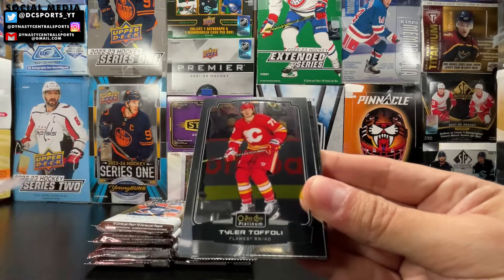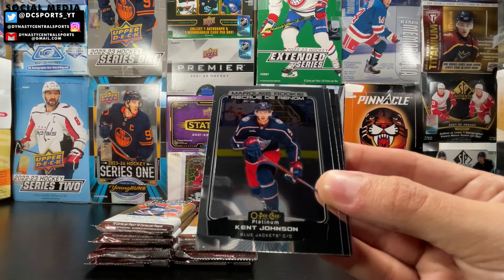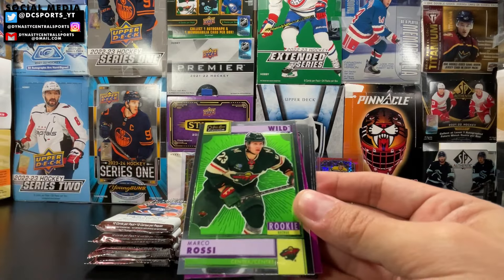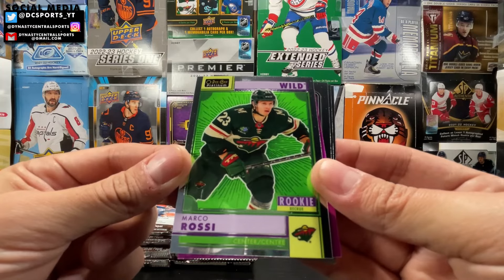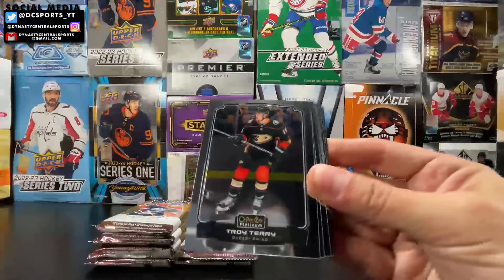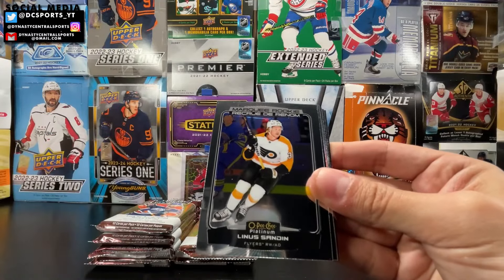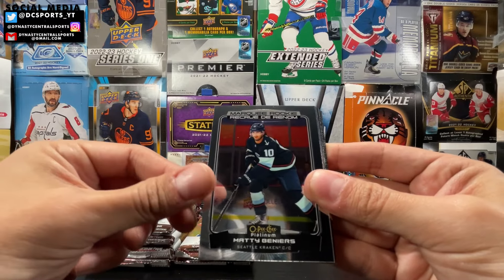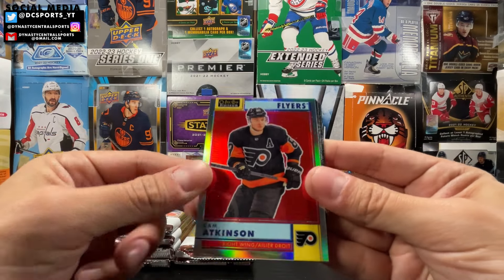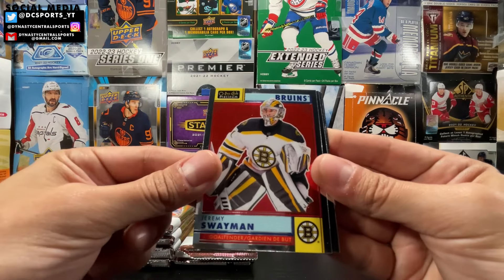Timmy Stutzle, Tyler Toffoli, Sidney Crosby, Nick Schmaltz, Kent Johnson — Marquee Rookie. Riley Walsh Photo Driven. Marco Rossi Retro Rookie. Johnny Gaudreau, Vasily Podkolzin, Troy Terry, Artemi Panarin, Ronnie Attard, Alina Sundin. Matty Beniers — Marquee Rookie. Retro Rainbow of Cam Atkinson. Galvanized Austin Matthews, and a Retro of Jeremy Swayman.